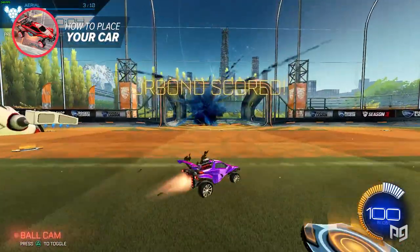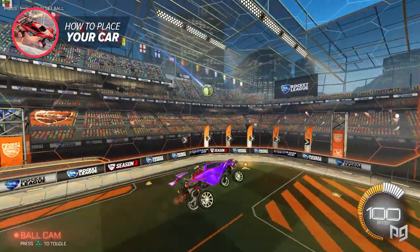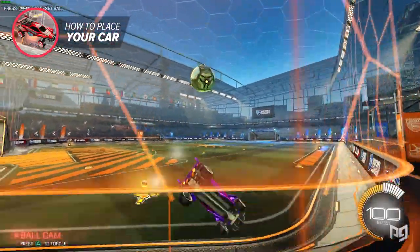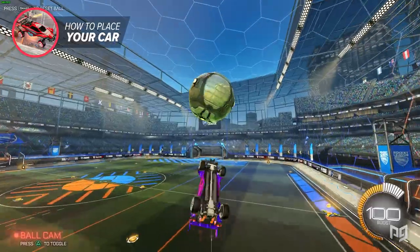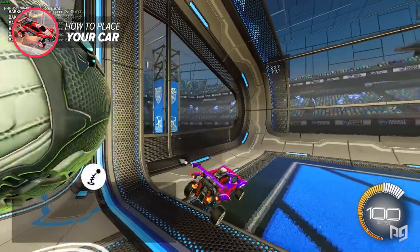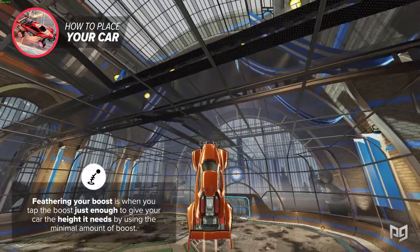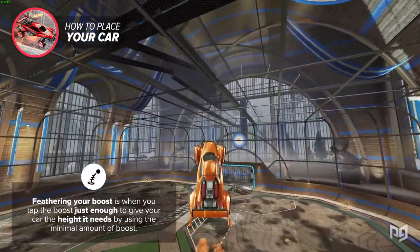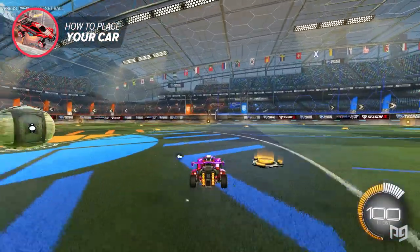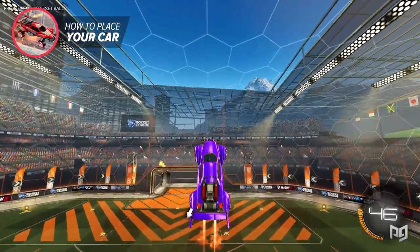A good way to get good at that — you guessed it — is to practice. Free play is a great place to practice anything in Rocket League, but there are some training packs as well that will help with this. My first recommendation is to go into free play and understand how much boost it takes to keep your car in the air. A good way to practice this is by feathering your boost — feathering your boost is when you tap the boost just enough to give your car the height it needs using the minimal amount of boost. To practice feathering, go to anywhere on the field, then jump and tilt your car upwards, hold your boost down to get your car in the air, then practice just feathering it in the same position.